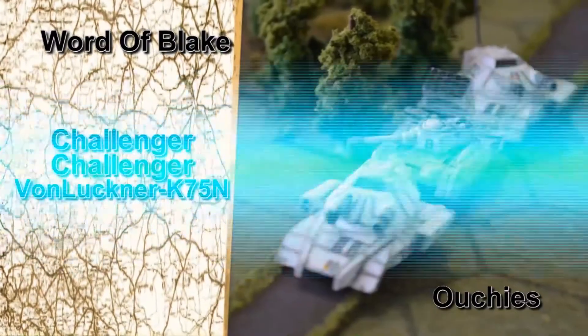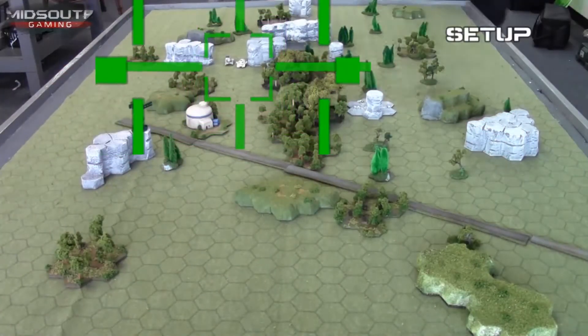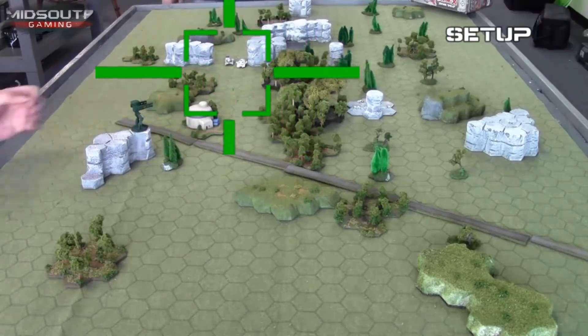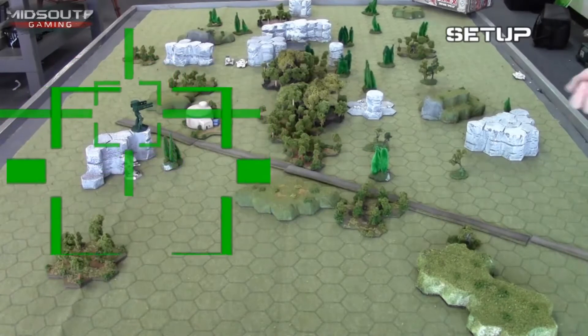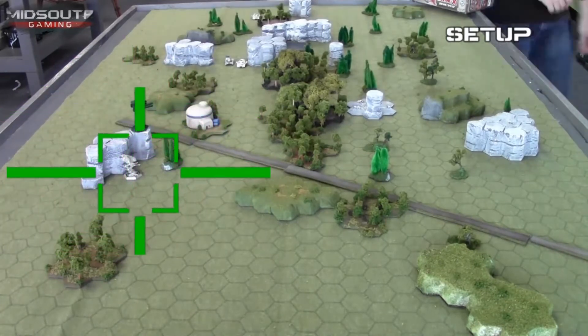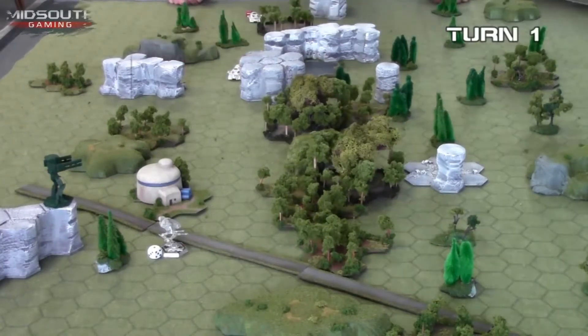Two Challengers and the venerable Draconis version of the Von Luckner. As before, in AC Escalation, we get our units randomly. I got my Challenger and Von Luckner up in the middle, while he managed to game the system just a bit and got his whole force to deploy on the board. It's one of the trade-offs for taking a small unit count list.